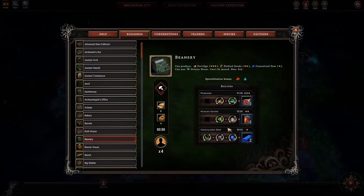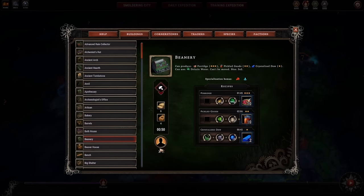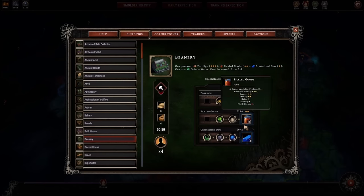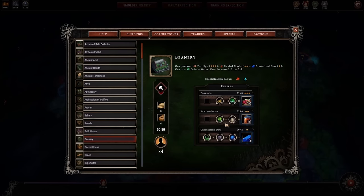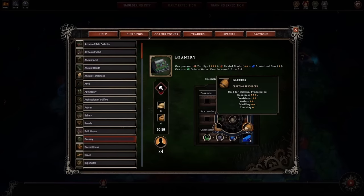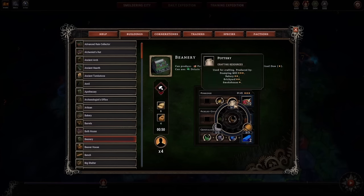I value the 2-star pickled goods recipe quite a bit. There's only one other building in the game that does 2-star pickled goods — the granary — and the granary is actually better because humans get a production bonus there. But the beanery seats four workers and you get the resolve bonuses here. Beavers, foxes, and lizards like pickled goods, so this is one of the food items that three species out of five enjoy. The 2-star recipe gets a discount with water skins — it only requires two water skins as opposed to three pottery or three barrels — so water skins are preferable for this recipe if at all possible.